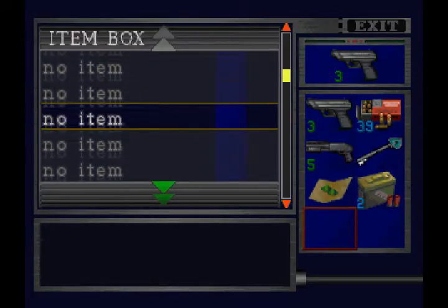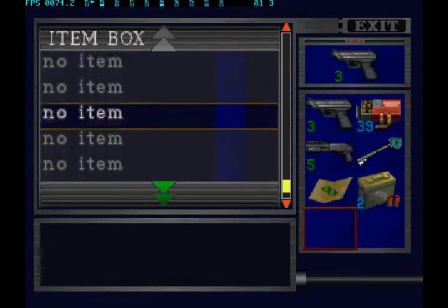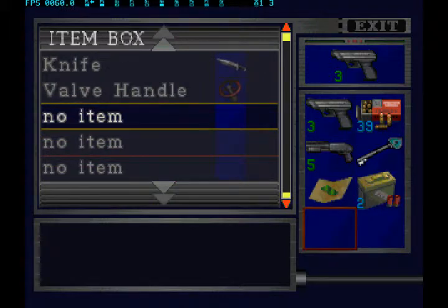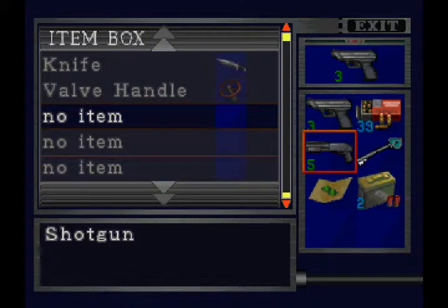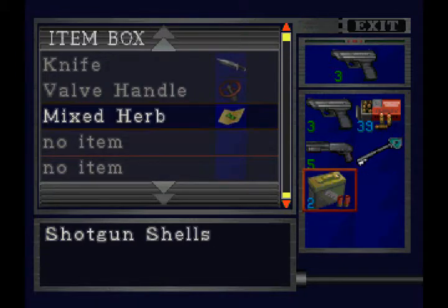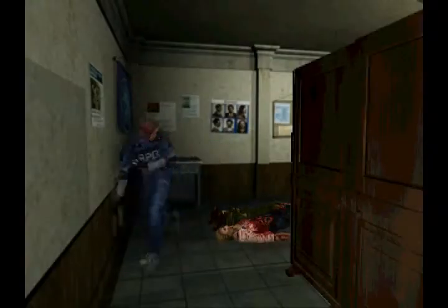Last time I checked there was nothing of use in here. Makes it a little bit faster. So we've got practically nothing in here. I'm going to put away the herb — I know it's like a little bit of health, but we'll come across some more. I can guarantee that.